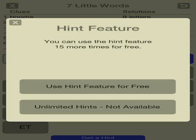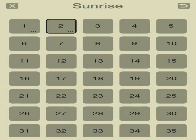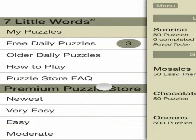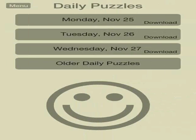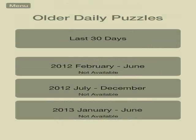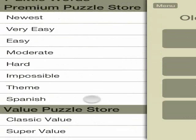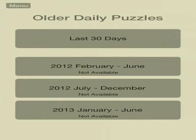You can use the hint feature 15 times for free, or pay to get more hints. You can also download daily puzzles, or look at older daily puzzles from the last 30 days, all the way back to February through June of 2012. Make sure you try that out.